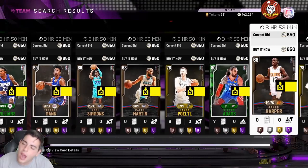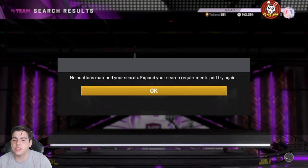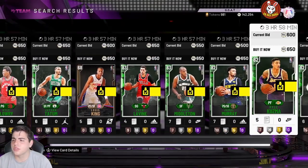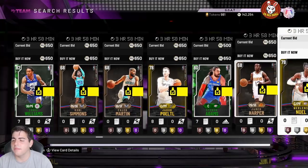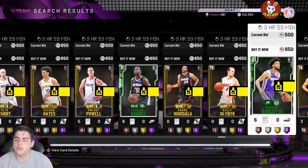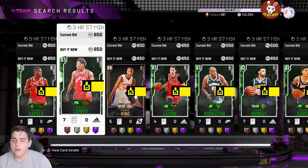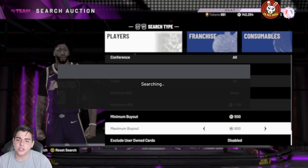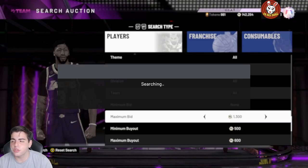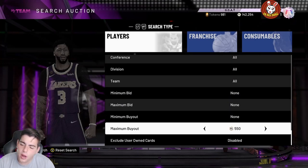The 650 snipe filter is very deadly — a lot of people have been sniping opals off this. Let's drop it to 600 and refresh. The 650 refresh is kind of destroyed now — it's crazy how many cards are sitting at 650. If you move all your opals, pink diamonds, and diamonds out of your collection and do this filter with the current series cards enabled, that's a big double. You can make thousands of MT. Some people even throw up opals for 500 MT, don't ask me why.